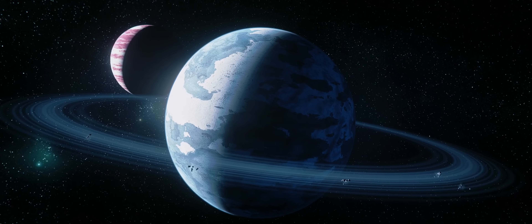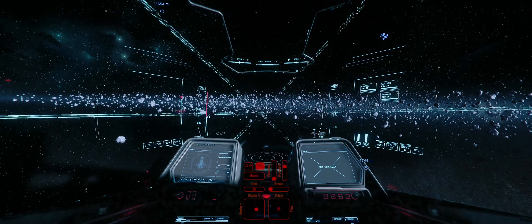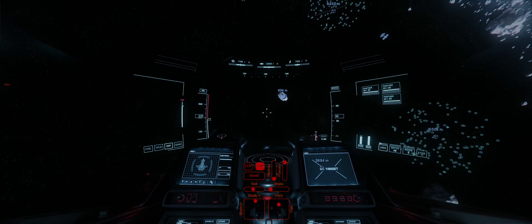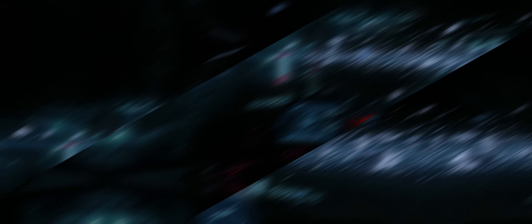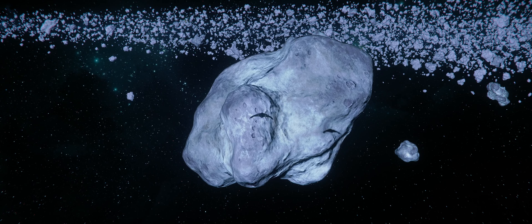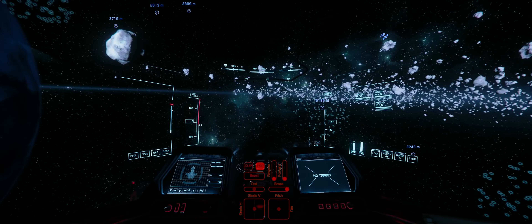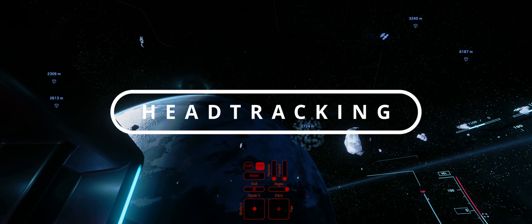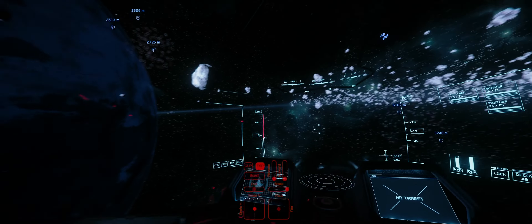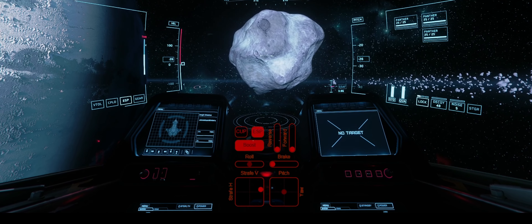The first step to understanding pip evasion is understanding movement relative to an enemy. We can practice this by finding a small rock in the belt around yellow. The goal of this drill is to change directions around the rock. As a visual representation of an enemy ship, we will use the sunny side of the rock as the front of a ship, and the dark side of the rock as the back of the ship. My goal is to cause movements that would make it difficult for my opponent to land shots. In the middle you'll see a guide showing you the inputs that I'm putting into my craft as I do these maneuvers.